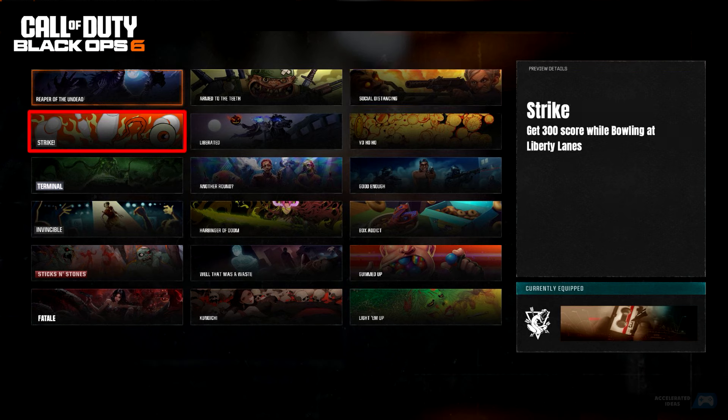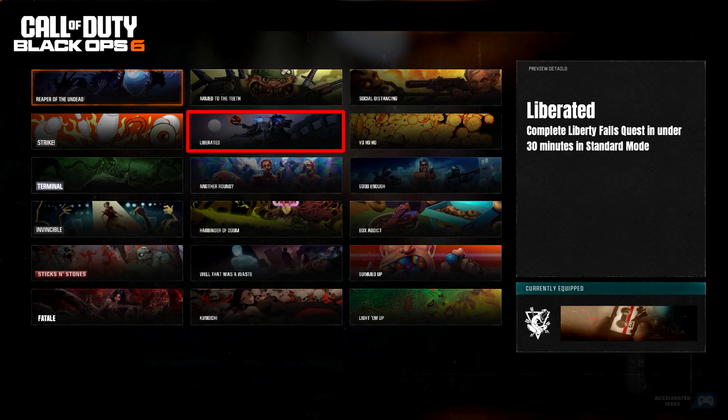Strike: Get 300 score while bowling at Liberty Lanes. Liberated: Complete the Liberty Falls Quest in under 30 minutes in Standard Mode.